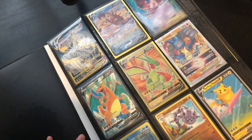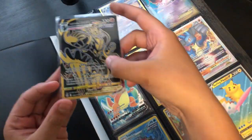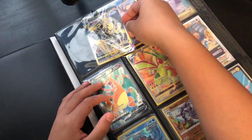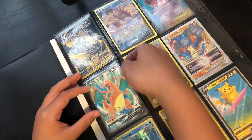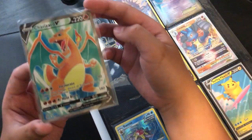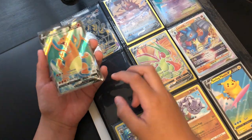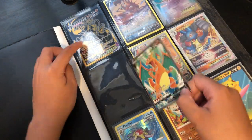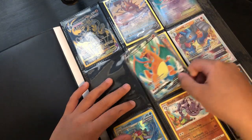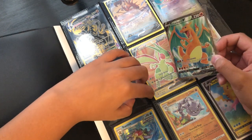We have valuable cards — I'll show you these. Urshifu here. And then Charizard — kind of damaged though, but this was the first good one I got. The second was this one because they were in the same pack, I think.